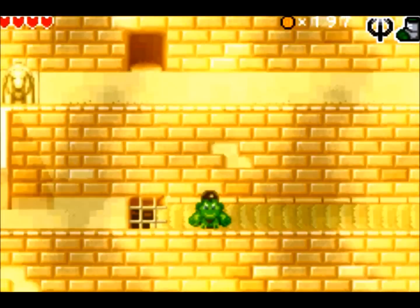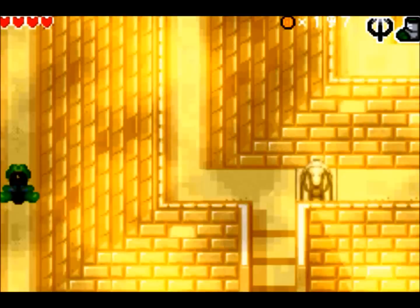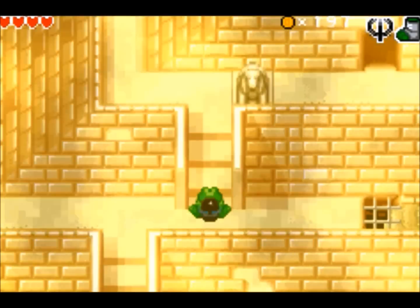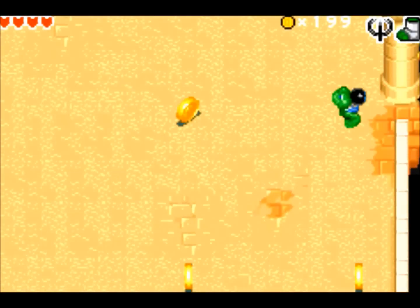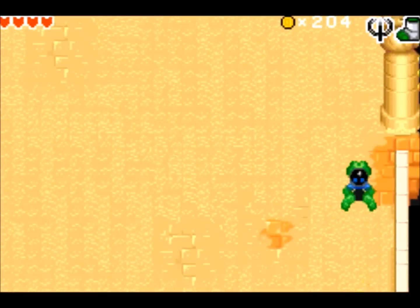Hey guys, welcome to part four of my Frogger's Journey of the Forgotten Relic playthrough. And here we are in the Pyramids. It's kind of dusty, huh? No, not the dog. Anyway, this first room here just has a bunch of curio in it, and like the raging klepto I am, I go ahead and pick it all up.